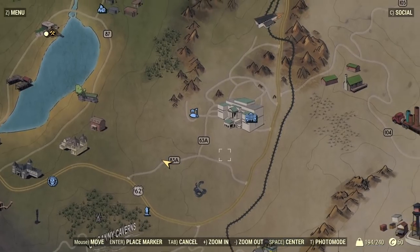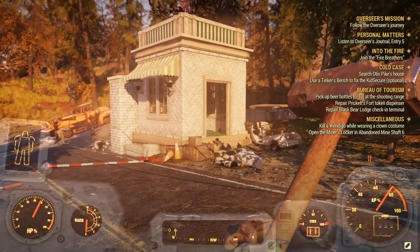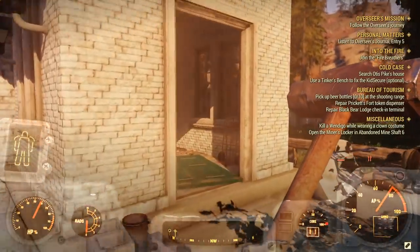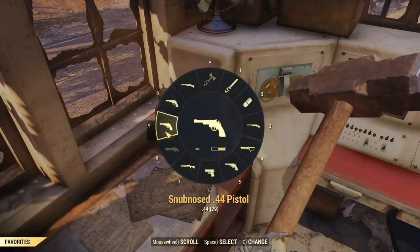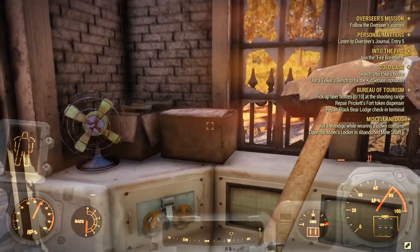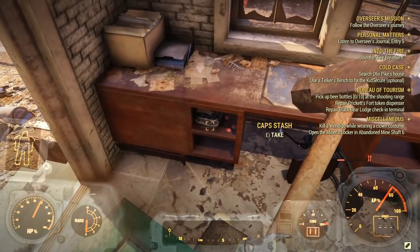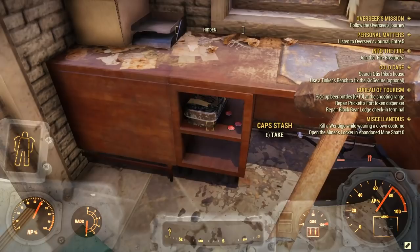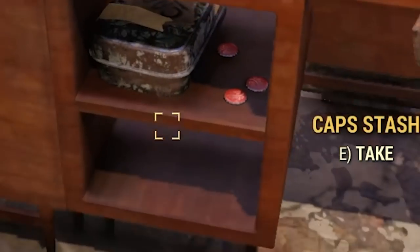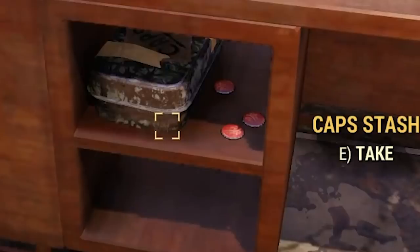The first location is shown here on the map — it's a white booth at the entrance to the White Springs Resort. If you go inside, you're going to find a bunch of different items: some Nuka-Colas, some desk fans if you want to collect gears, but right here at the bottom you're going to see a cap stash with a couple of extra loose caps right next to it. This is going to be the first stash.